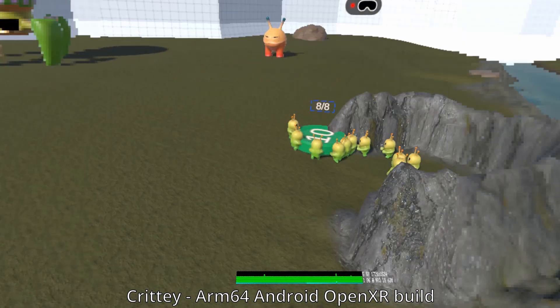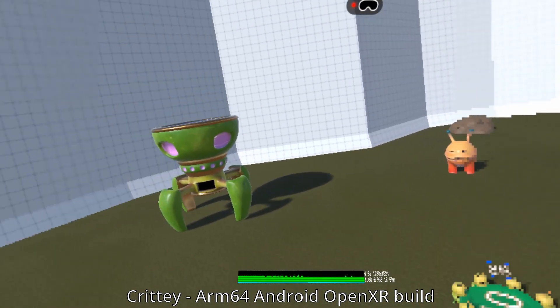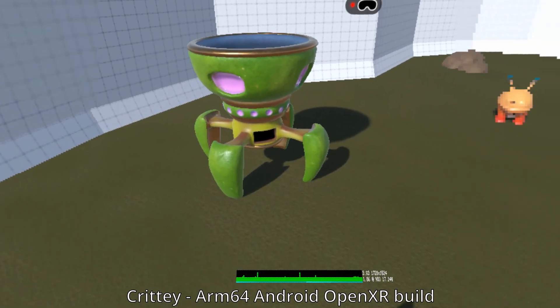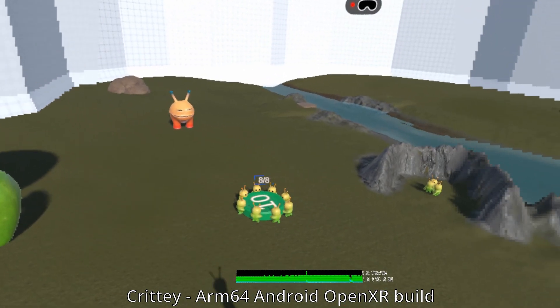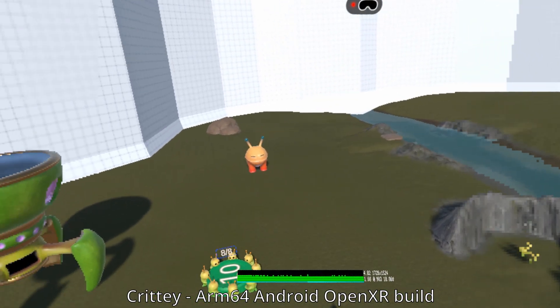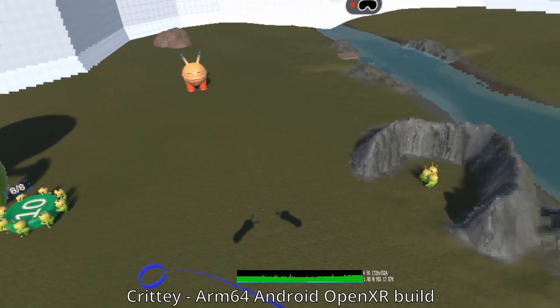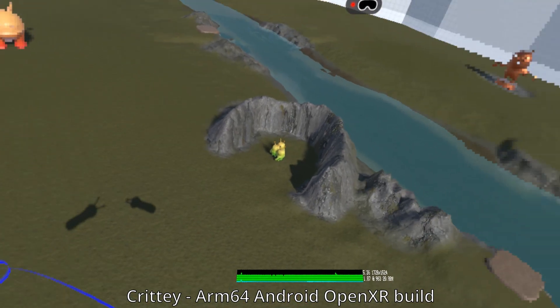This uses the nav mesh agents that Unity comes with — nothing too fancy, just CPU stuff. It is pretty cool that it's using so much less wattage. Watt usage on APKs is definitely a lot better.